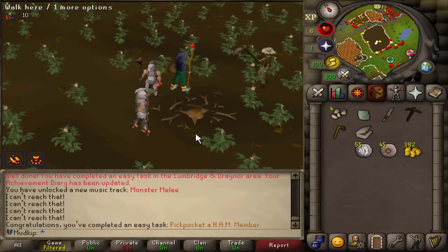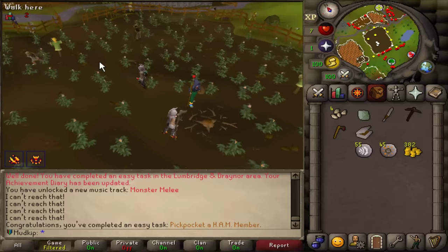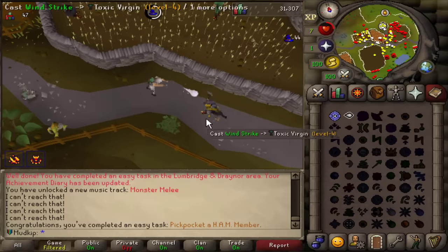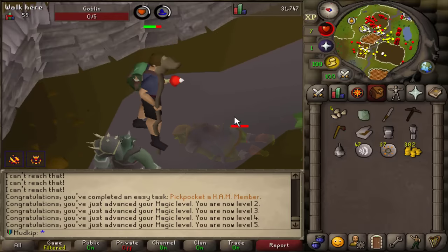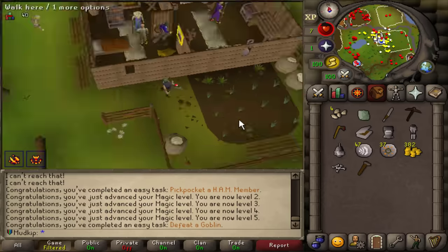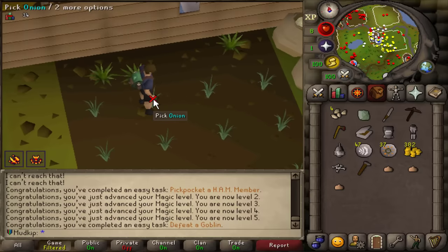I forgot there'd be competition for this tree — there's a task to chop a potato tree. There's a lot of people here, but there is another way to get this done. First though, let me kill a goblin — I'll use Windstrike to get those magic levels up. Probably need to take off the Iron Man armor if I want to actually hit. Level 5 magic, killed the goblin — I'm going to save the bones for feeding the stray dog. And I'll pick two onions because I'll need those later.